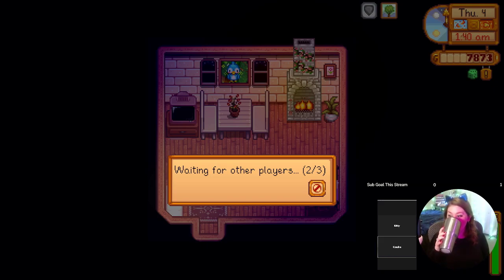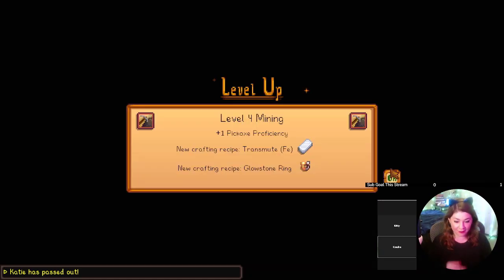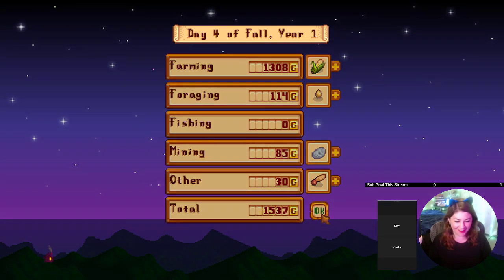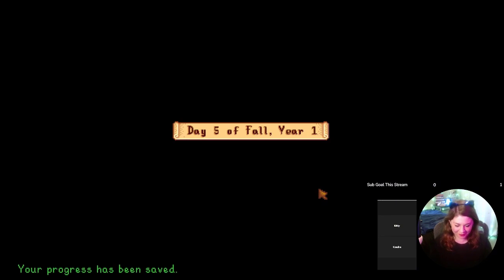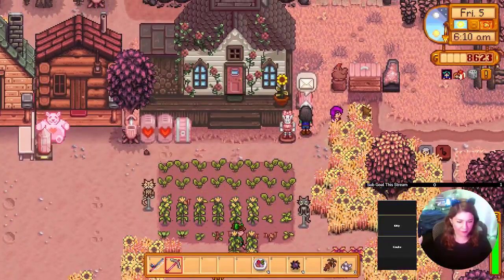I didn't realize what time it was — I'm gonna die! Did you get the midnight carp? I got one, but I'm supposed to get ten — this is a stupid quest. How can you possibly get ten if you don't pause time? Kitty passed out! Does that mean I lose money? Yeah, you can lose money. It's not too bad — we still have 8K. There's no mail — oh wait, I got mail.